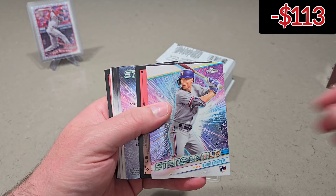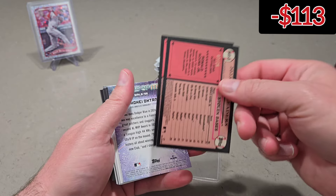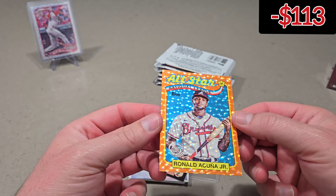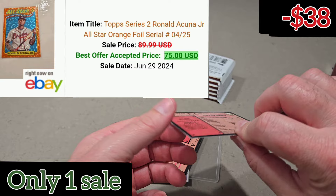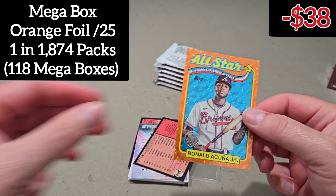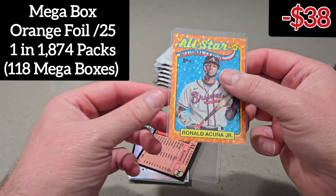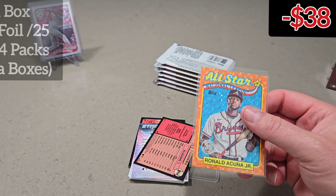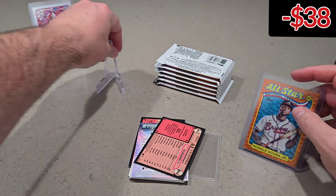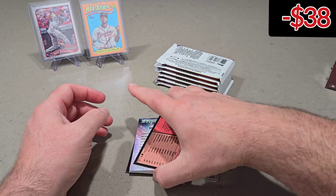Here's an Evan Carter Chrome. We got one to 25! Ronald Acuna Jr. — 7 out of 25. That looks sharp, guys. Let's hope his value is still up even though he's out for the year. But very sharp. These Megas definitely hit different. The value — I'm loving it. A Mike Trout, I'm sure that's worth a few bucks. Shohei. What a box so far!